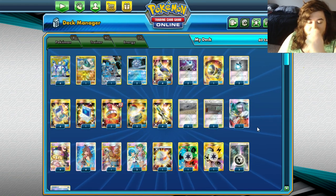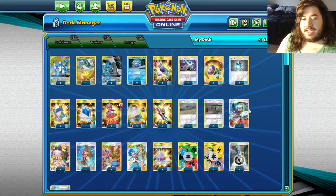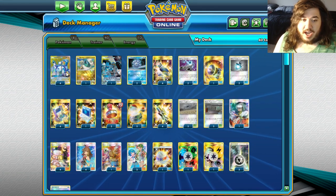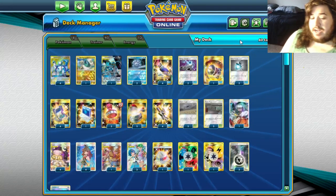We already covered ADP one time, but this one is a totally different build, which makes me happy because there's two different ADPs in Top 8 that were kind of different. So you have ADP, Altered Creation, Ultima Ray, and that's what we're really kind of basing it off of.